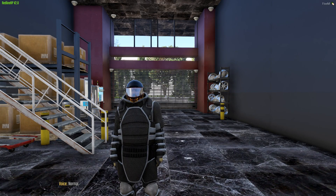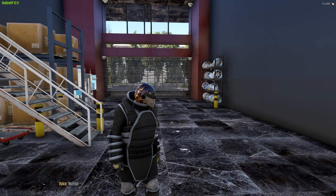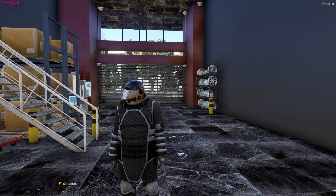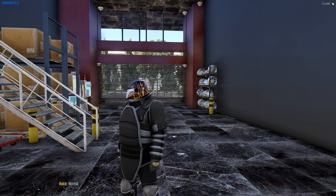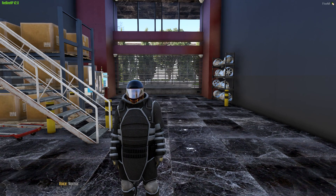Hey, what's up guys, welcome back to another GTA 5 RP video. Today, as you can see, we're in the armor, so that could only mean one thing: we're doing something stupid or we're doing something more stupid. And today we're doing something stupid, which is we're taking out the drag car — a very dangerous one.